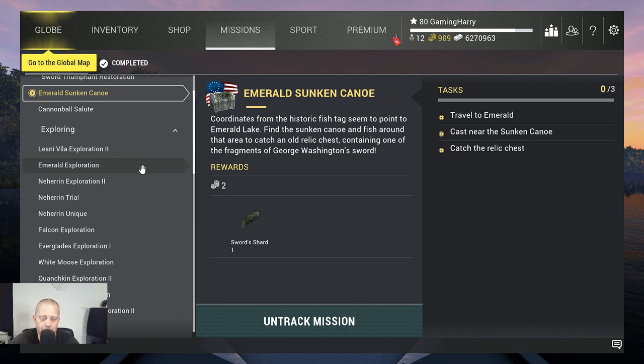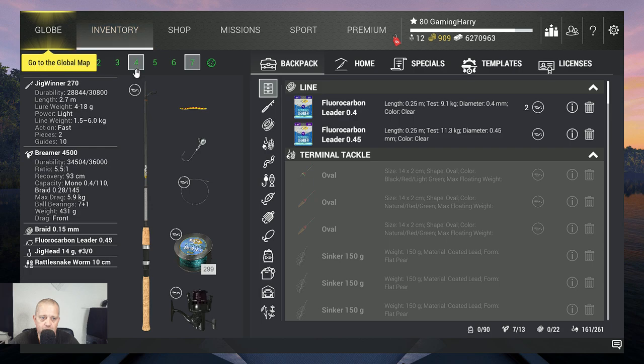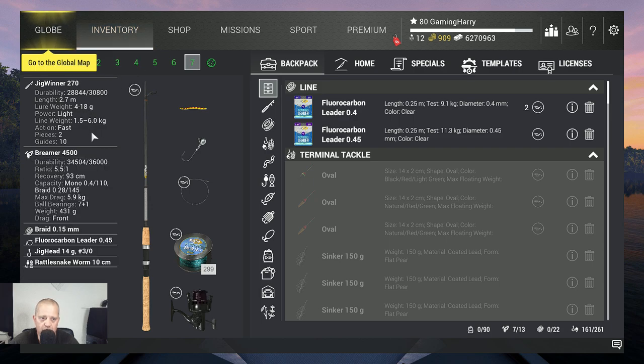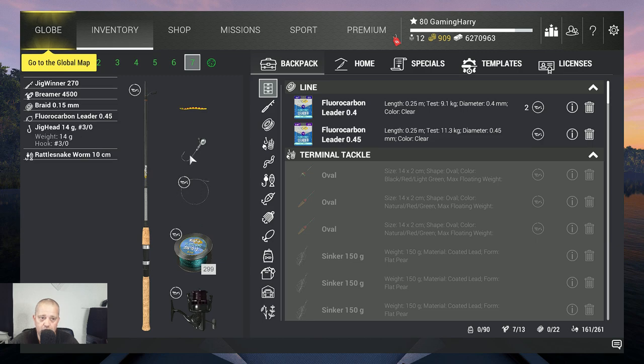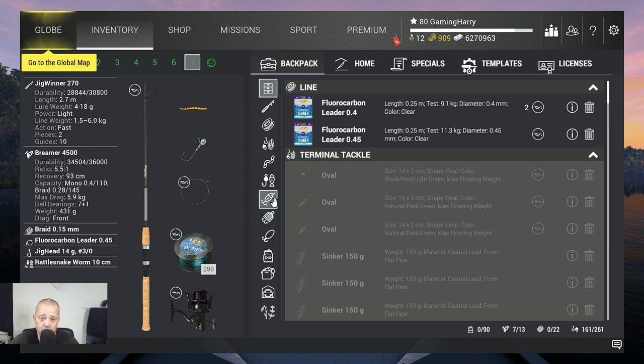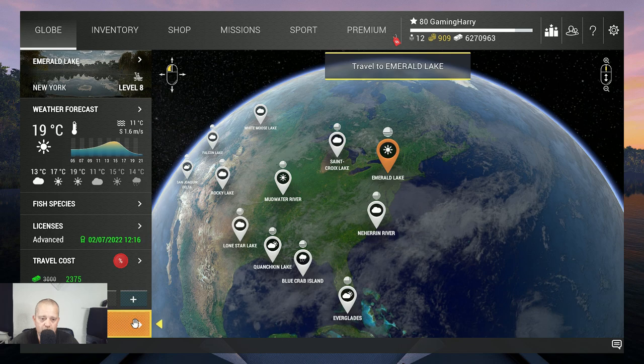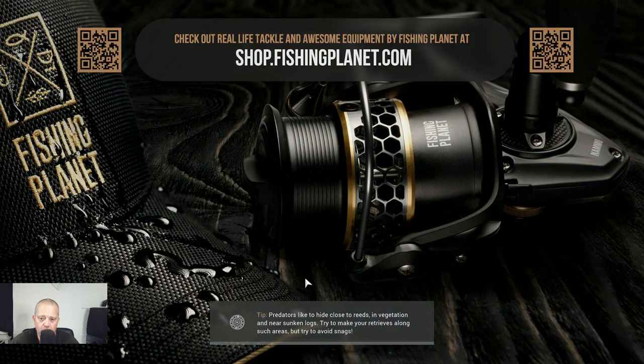Alright, what will I use? Just my jig head, or just whatever - bottom lure setup. I'm going to use my jig head. You can use whatever you want - a spoon or no matter what. So let's go to Emerald guys.